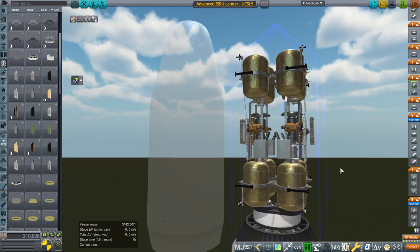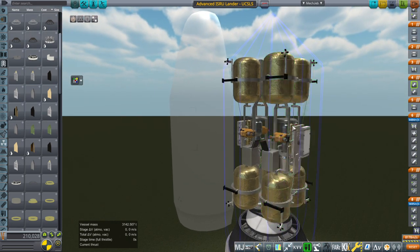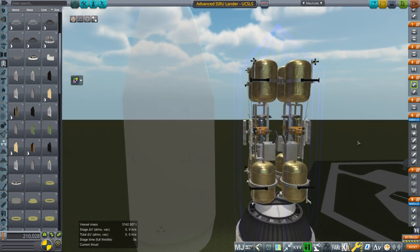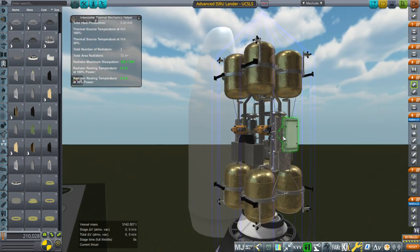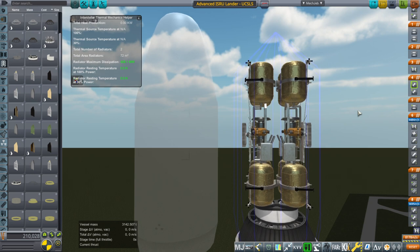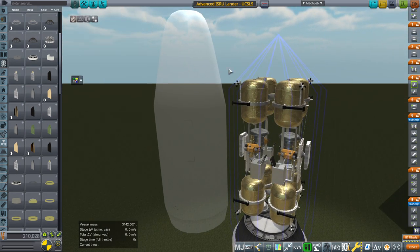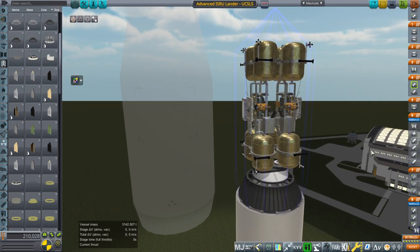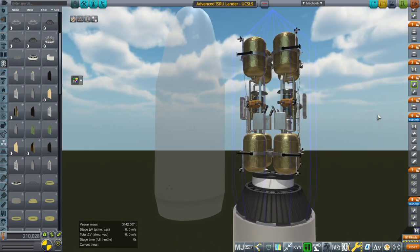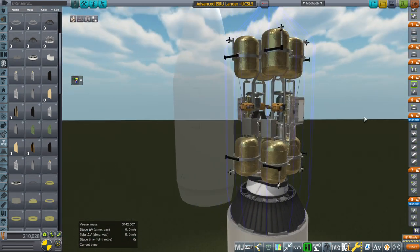I don't think I've implemented waste heat, especially with the reactors, properly. The reactors are just generators right now, so they're just giving power without any other stuff going on. I had copied the modules for the stock ISRU unit into this, so I thought waste heat would be generated, but KSP Interstellar is showing no waste heat production. I'll keep the same radiators I had in the vessel that I tested before — so even though we're not apparently producing waste heat, we'll assume that we are. We have the radiators for that, but I need to fix that. We have 150 kilowatt electricity reactors — not kilowatt thermal. That's one megawatt thermal, and we need to make sure they do what they're supposed to.